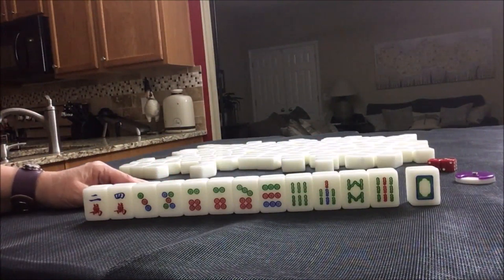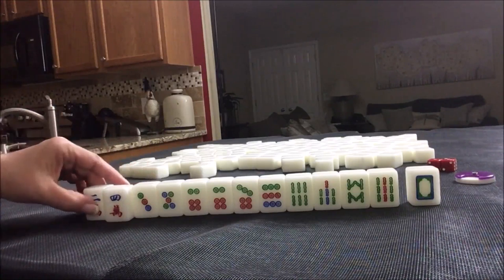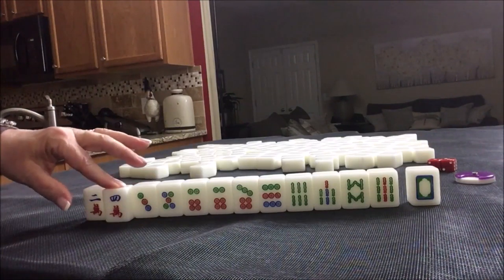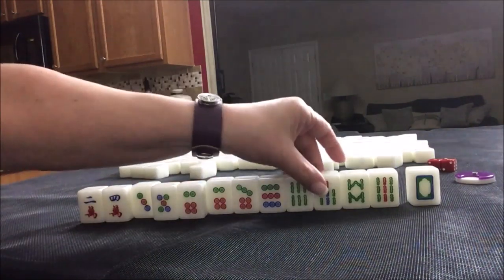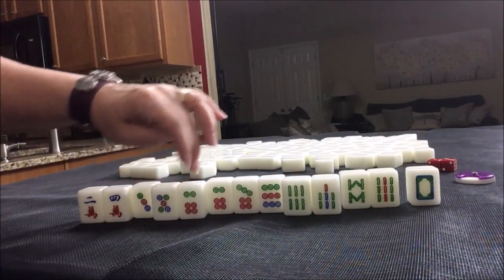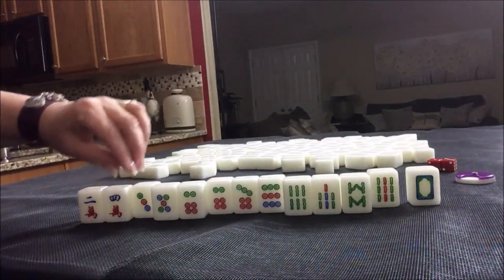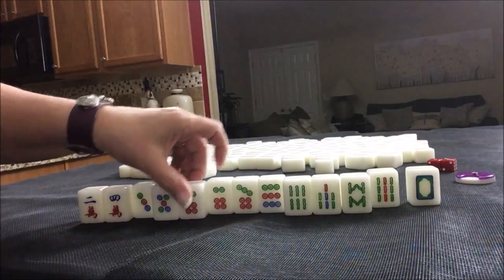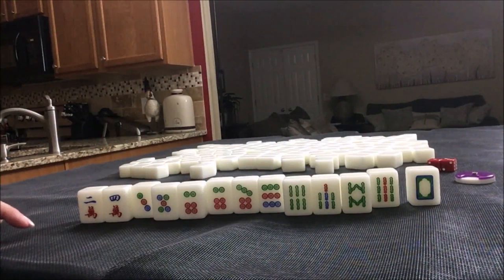Number 51 is six fawn — three chows in one suit, each shifted one from the last. So we would need sequences like two, three, four / three, four, five / four, five, six or two, three, four / four, five, six / six, seven, eight. These tiles show strong potential for mixed shifted chows.